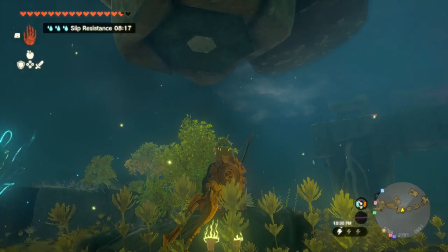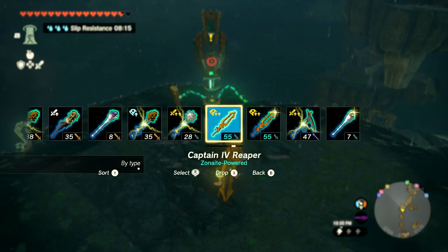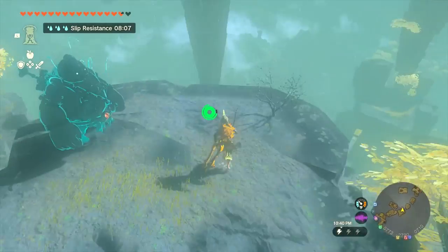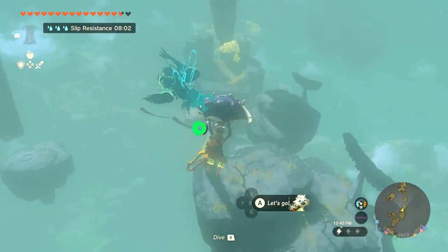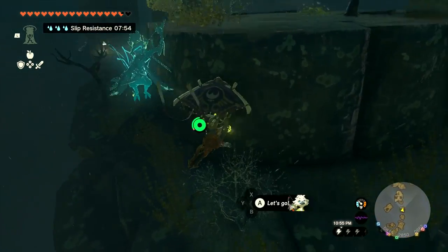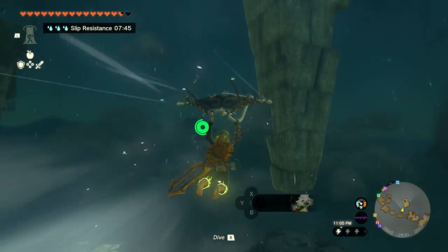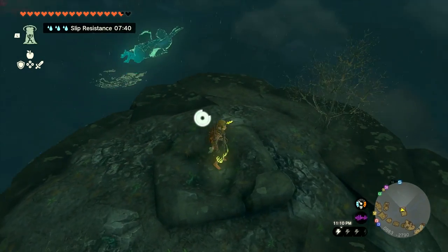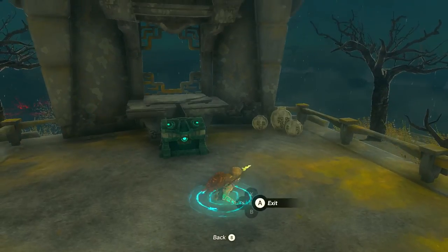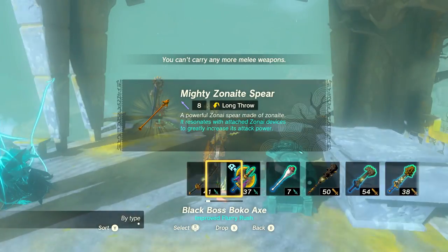Let's see if we can fight this one enemy before the blood moon happens. We slice it away three times like that and we get the win. There's something over there that might be interesting. I'll plop down to this side, pick that up, climb up here, and ascend to the top of that island. Wait — there's a chest here! What do we got inside? The mighty Zonite spear — this is nice! A powerful Zonite spear made from Zonite.